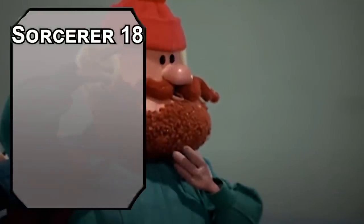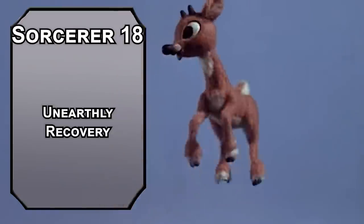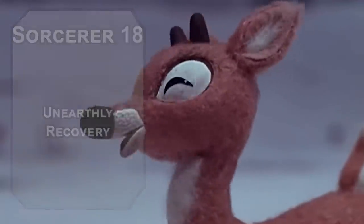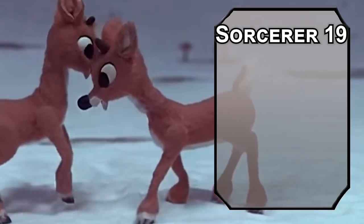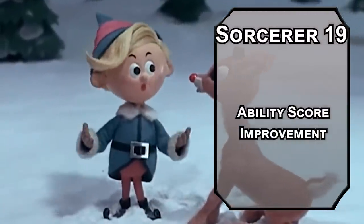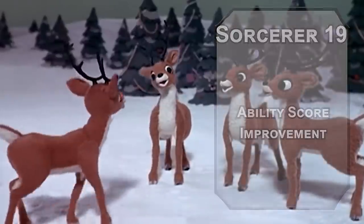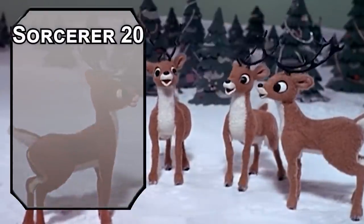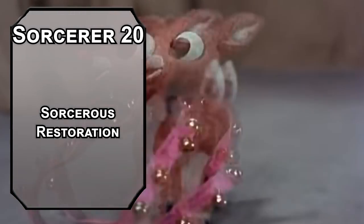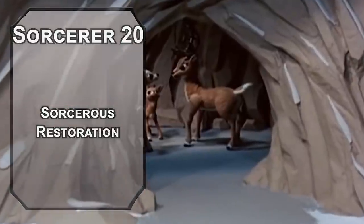Eighteenth-level Divine Soul Sorcerers get Unearthly Recovery, letting you heal half your HP as a bonus action as long as you're at half HP or less — helping you stay up all night even if someone's trying to turn you into taxidermy. Nineteenth-level Sorcerers get a last ability score improvement — capping off Charisma is probably the best idea, though honestly it should've been done earlier. The capstone is twentieth-level Sorcerer for Sorcerous Restoration, giving you 4 sorcery points on a short rest — useful for more uses of Extended Spell to keep Haste going longer.